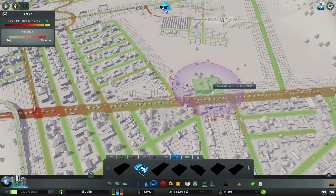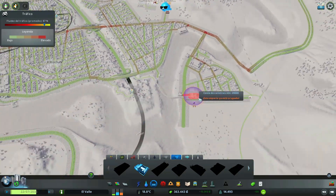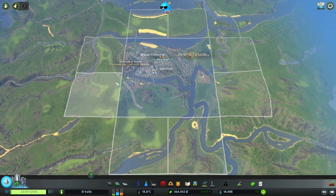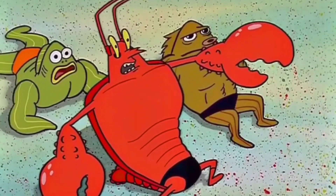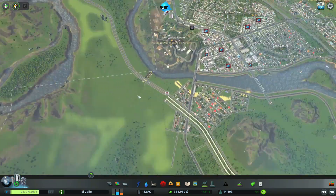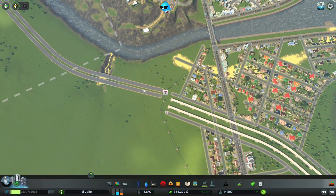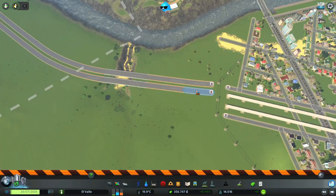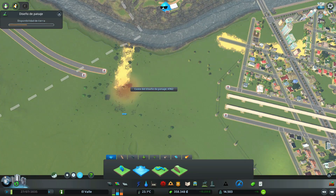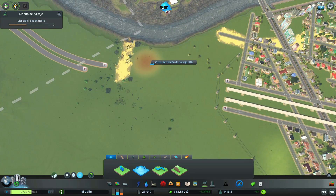89, 87 por ciento de fluidez de tráfico — creo que no está tan mal para tener casi 15 mil habitantes. Ya compré este terreno porque quiero conectar esta autopista. Creo que me voy a dedicar a eso en este episodio: vamos a aplanar el terreno para que no quede tan mal esa unión.